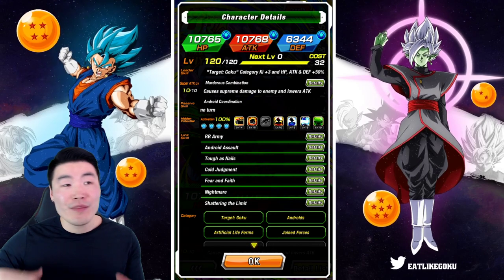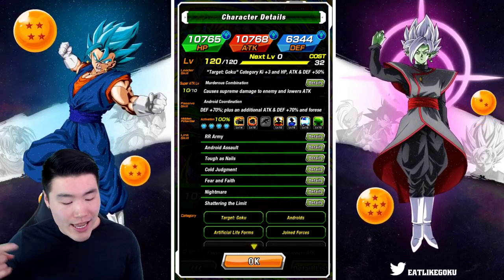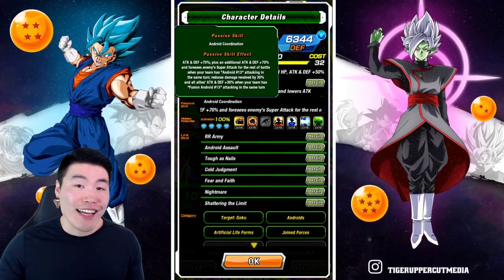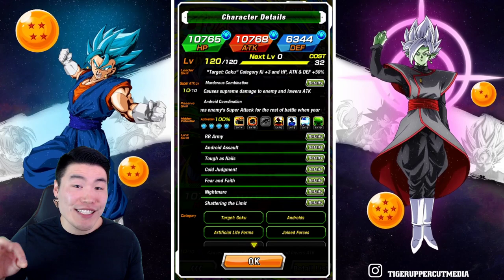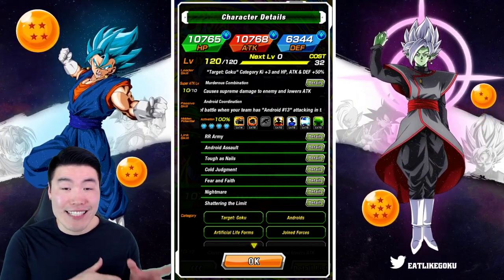The passive also reduces damage received by 30% and gives all allies Attack and Defense plus 30% when your team has Fusion Android 13 attacking in the same turn. So there's a lot to take in. Essentially they get 70% Attack and Defense off the bat with no restrictions. And then if you have Android 13 attacking in the same turn, that's an additional 70% Attack and Defense — so now we're up to 140% Attack and Defense.